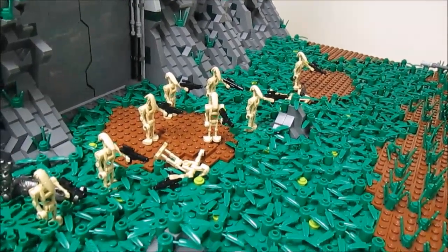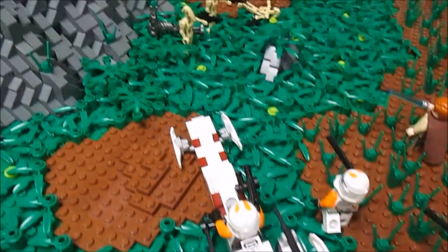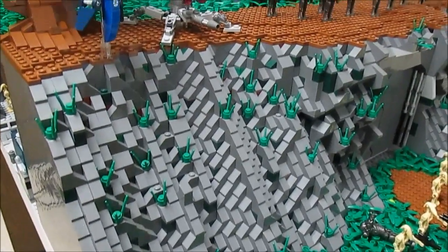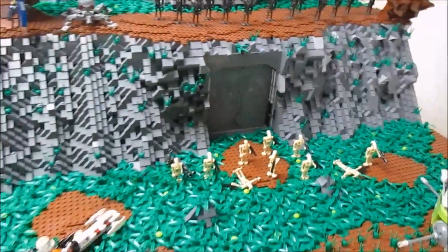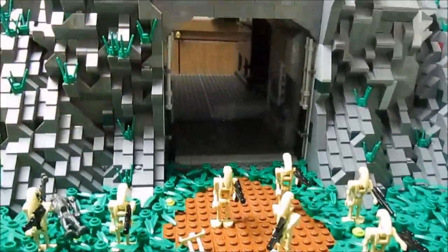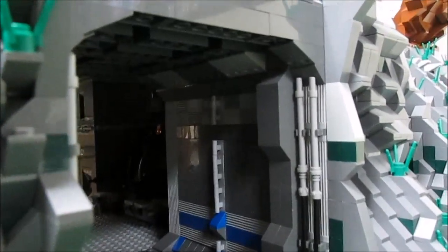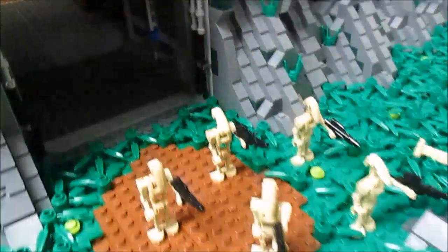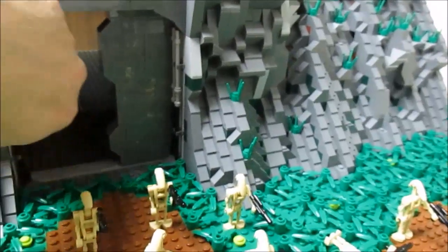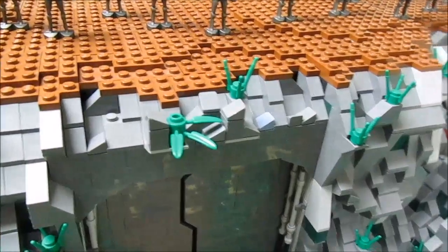Here we have the droid forces, and all this plant work turned out amazing — it makes the MOC stand out a lot more compared to just flat terrain. There's some layering with mud here and there, and the mountain really looks great. These doors do open and close — just slide them all the way open and there's the base. There's detail in the hallway with a separatist blue stripe and support beams to hold the weight of the rocks.